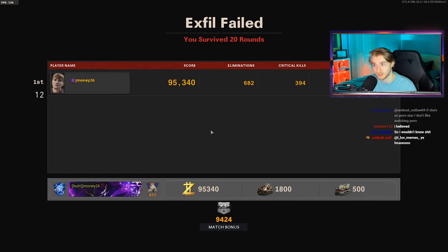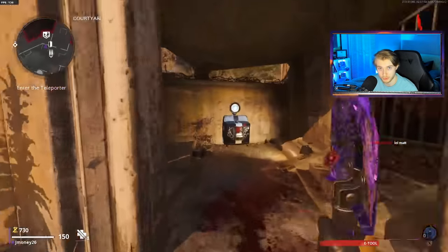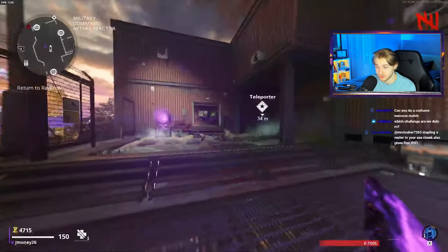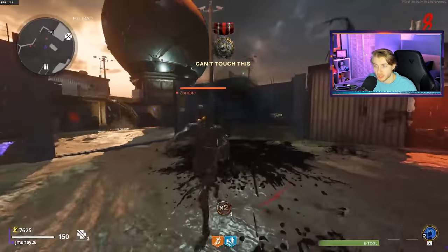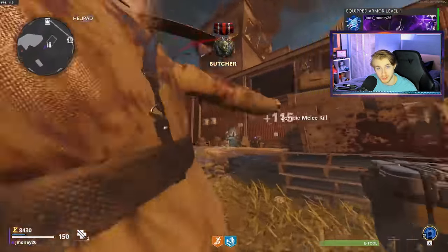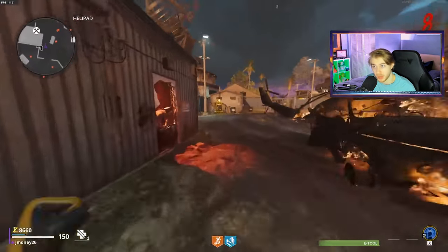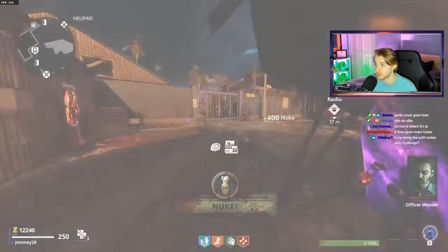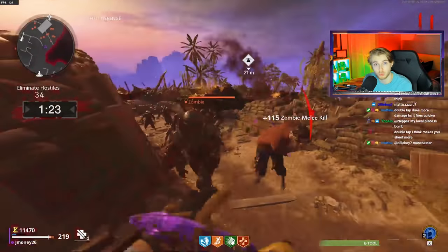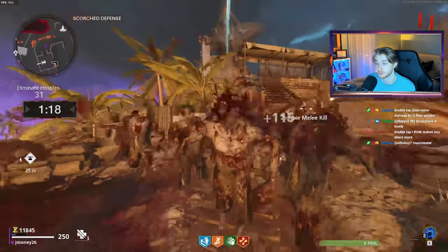Since we couldn't do it in one game, we just hopped in again. We got everything started like usual — getting all our loose change, getting all the reactors on — and this time it was a lot quicker. We looped through Helipad, same song and dance: no nades, same Aether Shroud field upgrade. We upgraded our E-Tool to green, nothing further. After round 10, you can exfil — round 11 is the first time you can exfil. At that point the E-Tool still one-shots, making it ten times easier than our previous attempt.